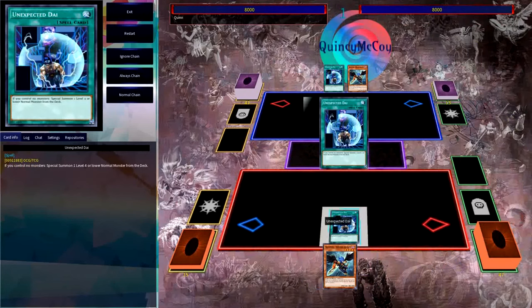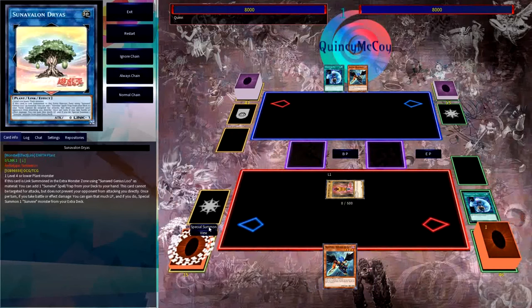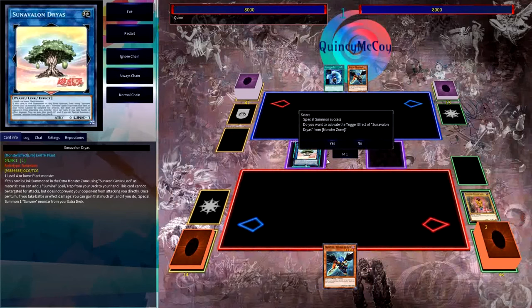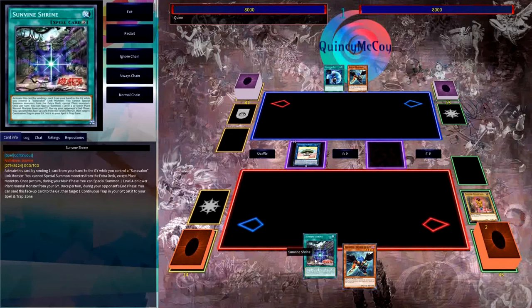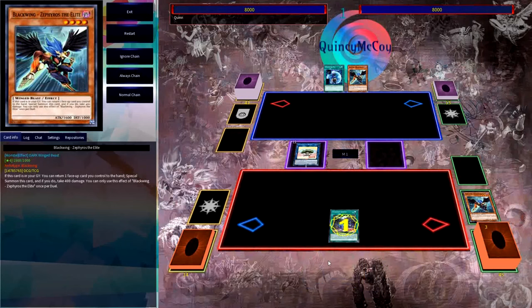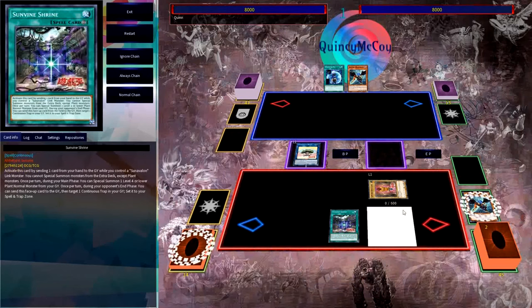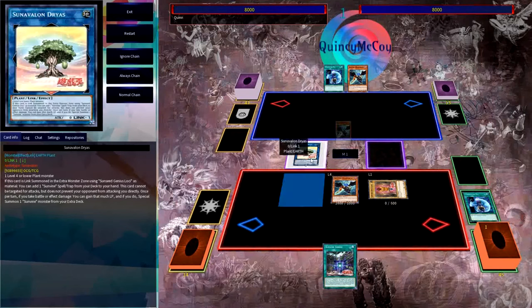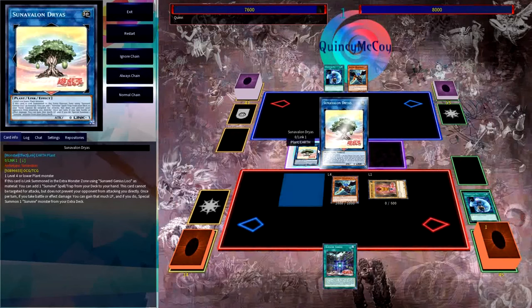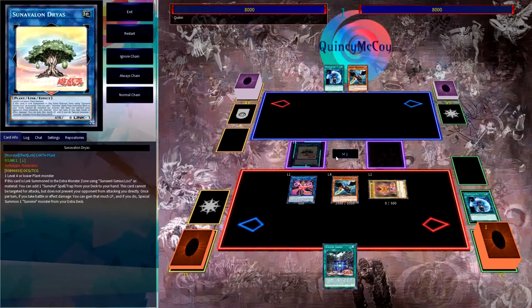Let's start by activating Unexpected Die, pulling Loki straight from the deck. We can immediately link summon into Sun Avalon Dryas, which triggers since we used Loki as material — adding Shrine from deck to hand. Next we activate Sun Vine Shrine, discarding Zephyros, and immediately bring back Loki from the graveyard. With Loki on the field we bring back Zephyros, bouncing Sun Vine Shrine to the hand, which inflicts 400 damage to ourselves. Dryas then activates, regaining those life points and summoning Sun Vine Healer from the deck. Healer gains us 300 life points, making our life points higher for an Aroma combo later.